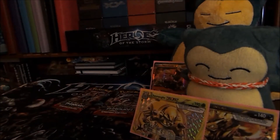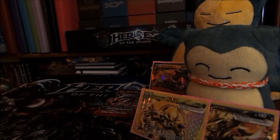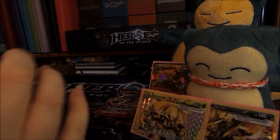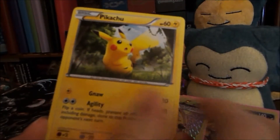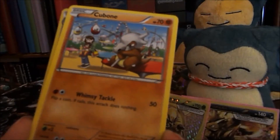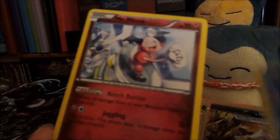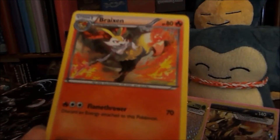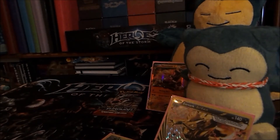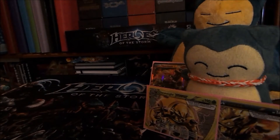Second to last pack, Mega Houndoom art: Chesnaught, Inkay, Pikachu, Magnemite, Cubone, a reverse Abomasnow which is a rare, a Mr. Mime non-holo rare, a Piloswine, Rainbow Energy, and a Breloom. Mr. Mime will definitely see play again because of Bench Barrier.